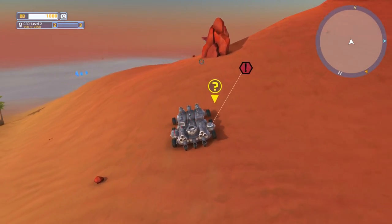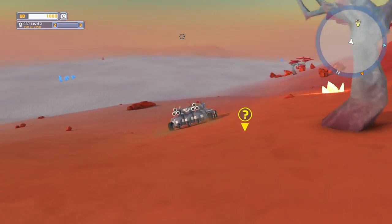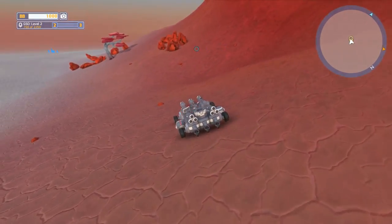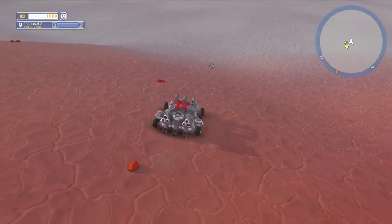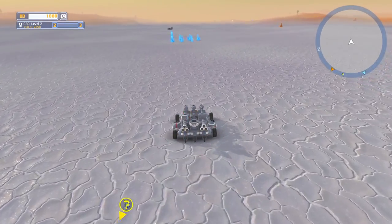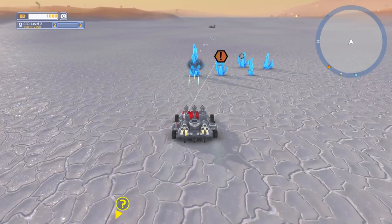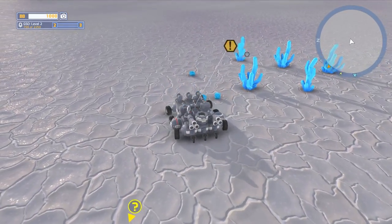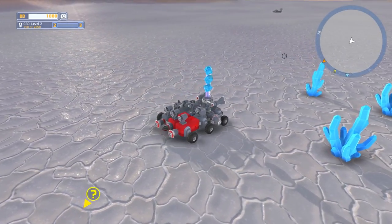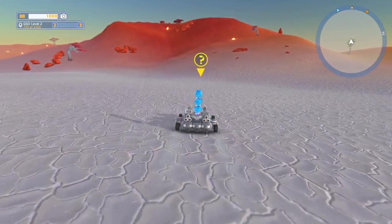Let's go and see where this is taking us. It's the salt flats — nice! What am I to do here? I have no idea. I'm being pointed in this direction for some reason. What is that — is that like a hover vehicle? Let's gather these up — my tractor pad can suck up three of them. Yeah, it is a weird hover vehicle.